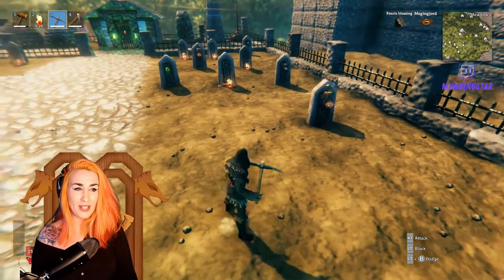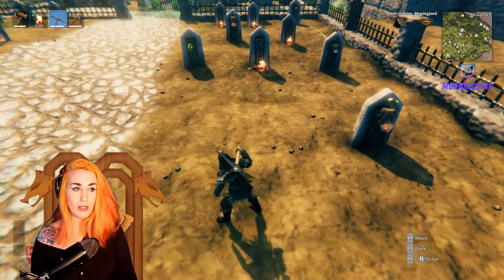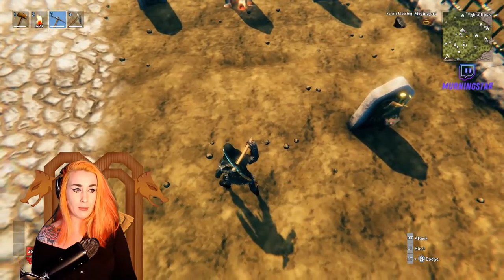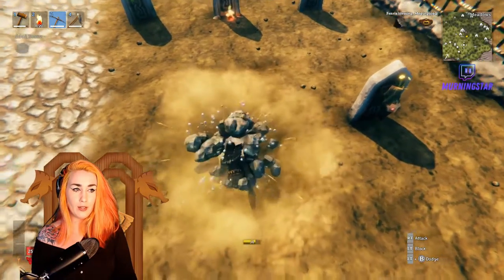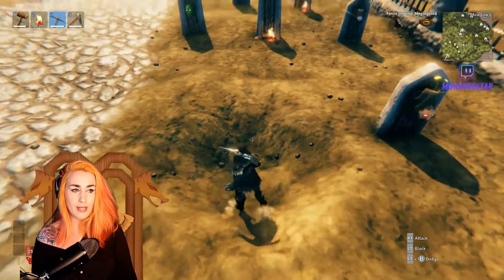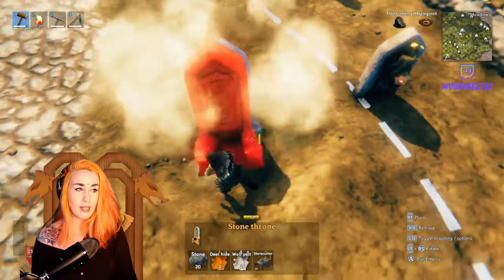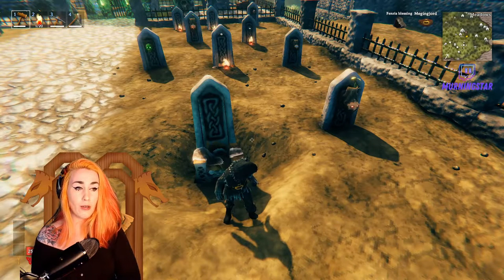First we're gonna take our trusty pickaxe and decide where we want the gravestone. Here I want it aligned with the other one, so I think this will be perfect. I usually do one to three hacks in the ground — I think I want three. I try to go up a little bit on the side so it doesn't go down three whole ones, but that looks great. It depends completely on how tall you want your gravestone to be, so I try to align it with the other one — it looks good.